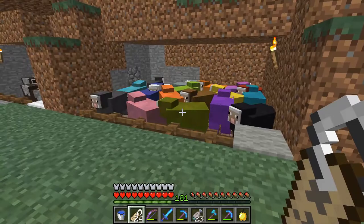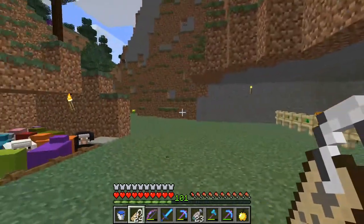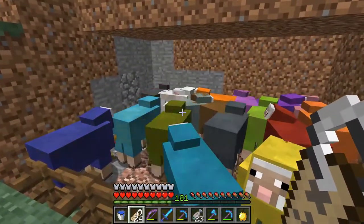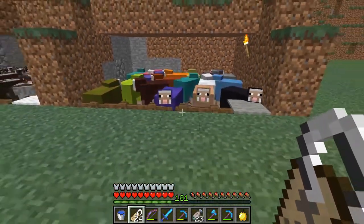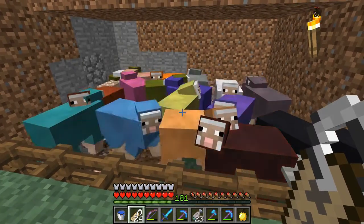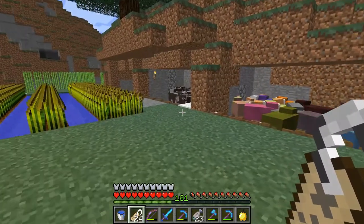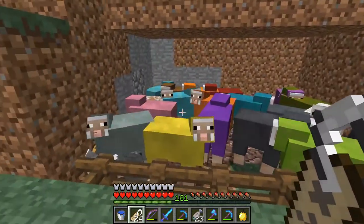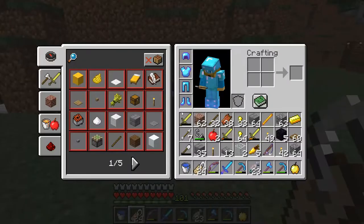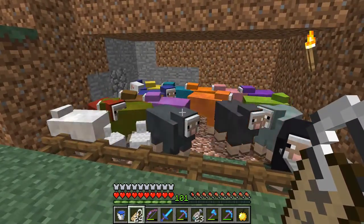That is how you make a rainbow colored sheep in Minecraft. I'm in survival so there's no tricks or hacks to this — it is just a fun little Easter egg that the developers put in the game so we could play around with it. I hope you guys enjoyed this little short video, a little trick on Karate Kid 7 and Art Princess 9. I'll let them discover this in one of our upcoming episodes and you guys can see what they think. It's a little tutorial on how to make a rainbow sheep!